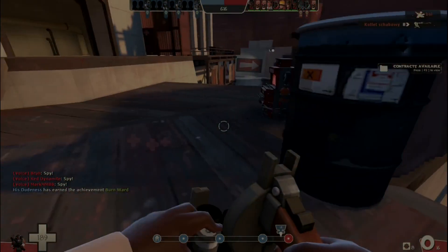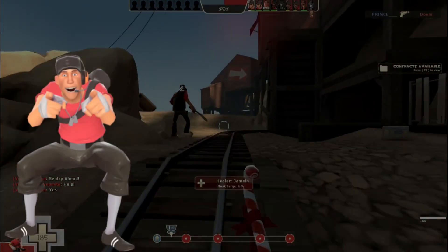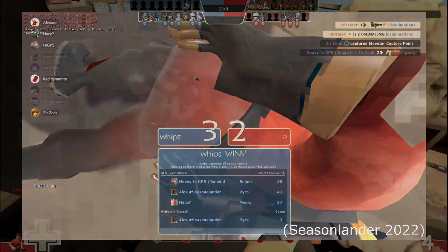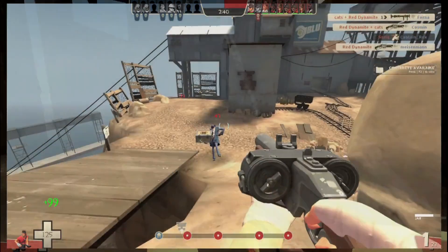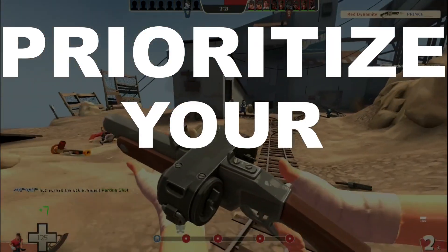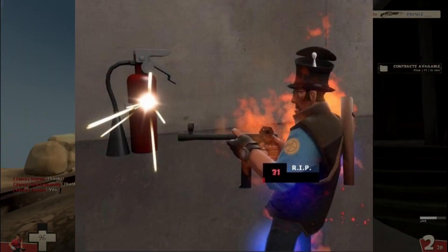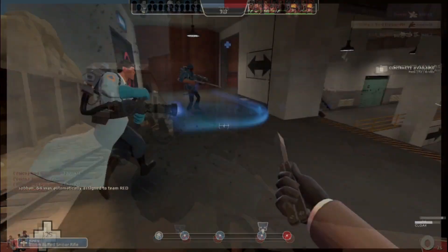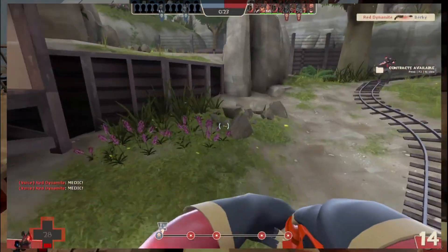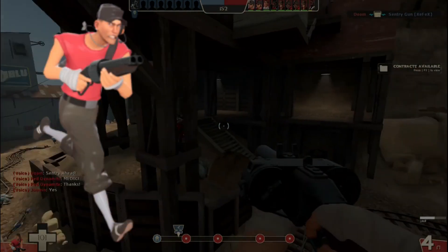There are basically three class roles: pick classes, area denial classes, and support classes. Pick classes include Scout, Sniper, Spy, and Pyro. When playing a pick class defensively, your main goal isn't to do insane choke point holds, but to pick off certain enemies like medics, overextending players, isolated enemies, and anyone giving your team a hard time or trying to complete the objective. Always prioritize your targets — someone pushing the cart, capturing a point, or a medic about to pop an uber is far more important. Know when to engage and when to retreat, and remember: you'll only need one or two pick classes to get the job done.